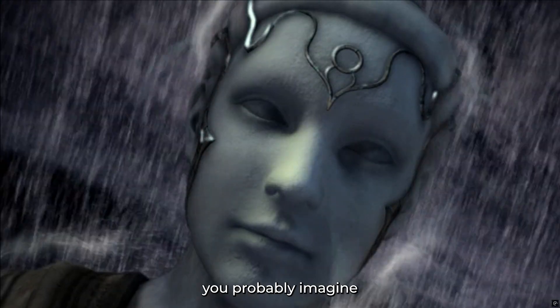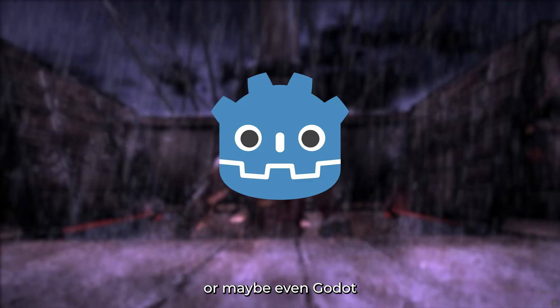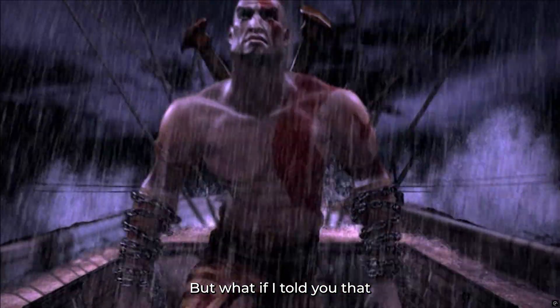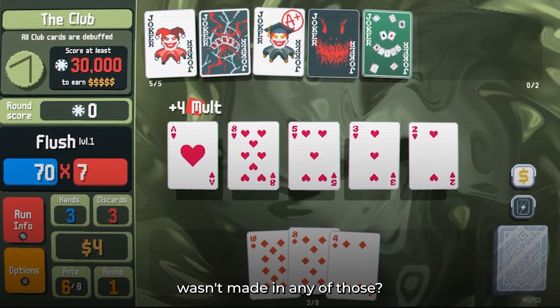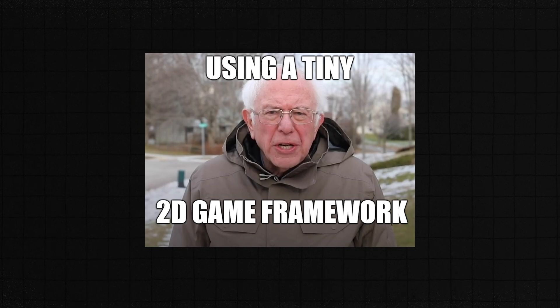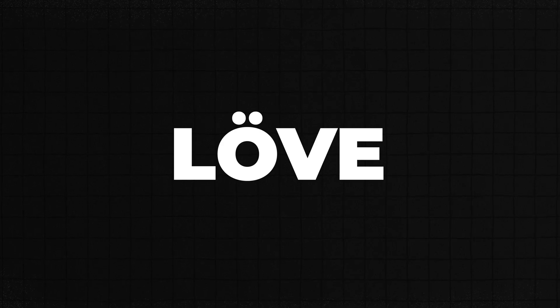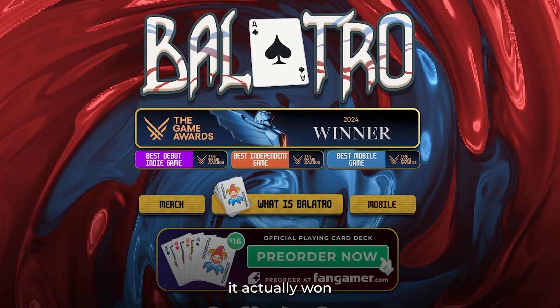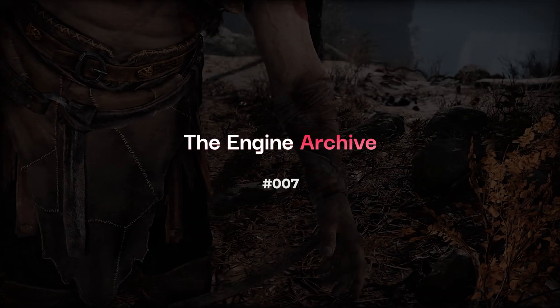When you think game of the year, you probably imagine something made in Unity, Unreal, or maybe even Godot. But what if I told you that one of 2024's biggest indie hits, Balatro, wasn't made in any of those? It was built using a tiny 2D engine called Löve — yes, Löve with an umlaut — and it actually won game of the year at the D.I.G.Y. So in this episode, let's take a quick look at this underappreciated gem.